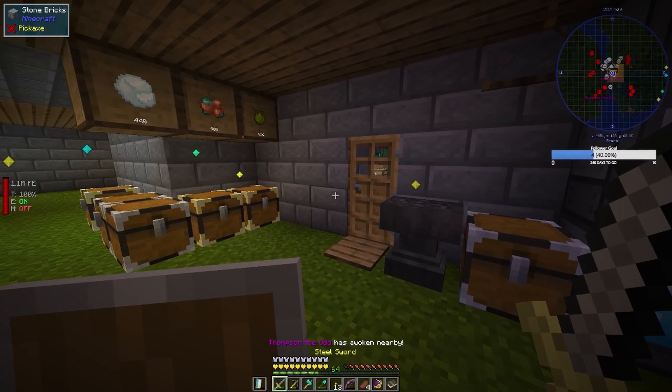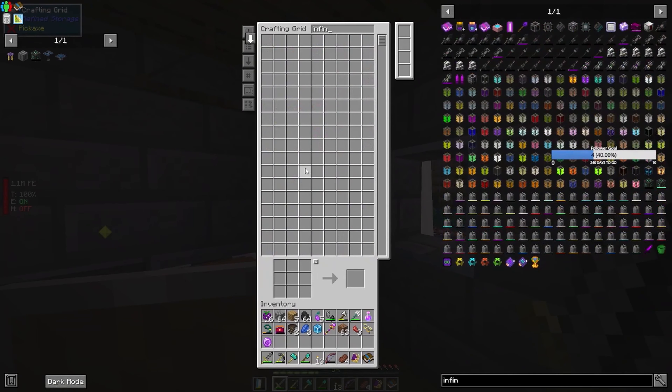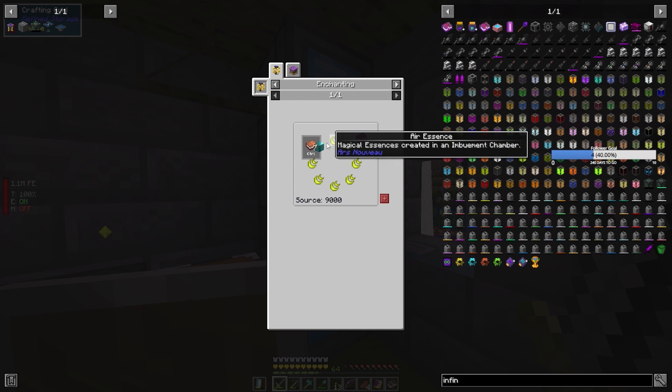Thompson the Odd. Right, the whole reason of doing the magic was because I wanted to make another infinity book. So how do I do that? It's using the enchanting apparatus which I've now got set up and working. So that needs a block of diamonds — it's not cheap, is it? And seven magical essences which are created in the imbument chamber. It's the expensive one.